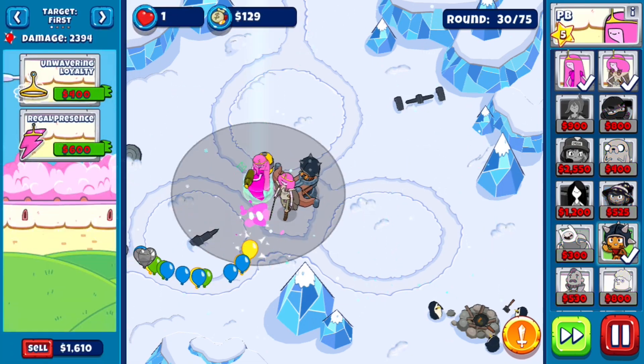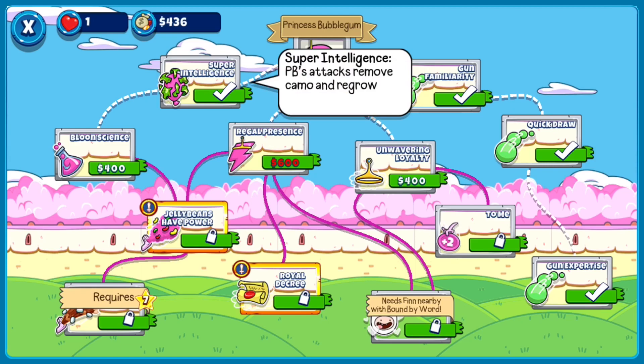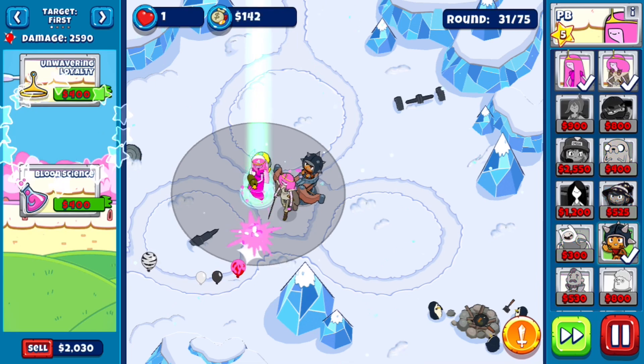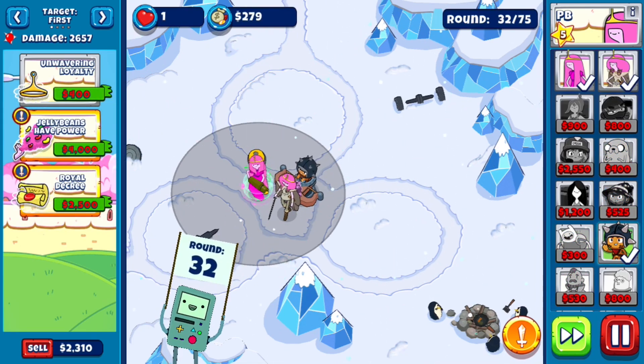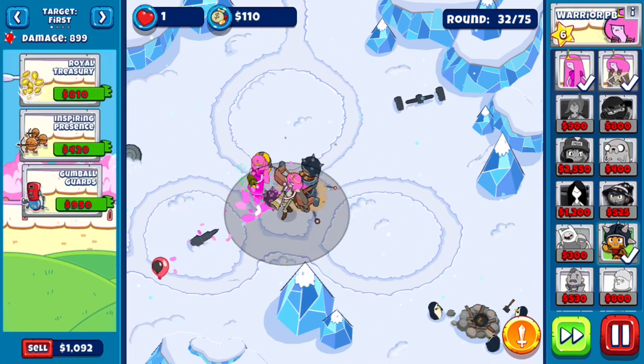Does she not have Camo Detection until we get Super Intelligence? I really wish it said 'gives Camo Detection,' but it doesn't — it just says attacks remove Camo and weaker. Obviously she gains Camo Detection from that, but I kind of wish they described it better and made it more clear.